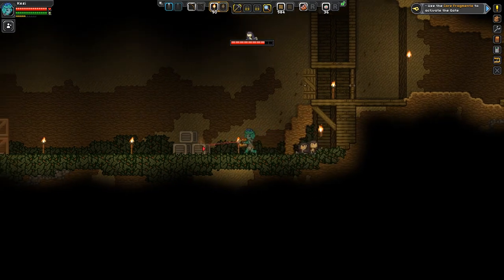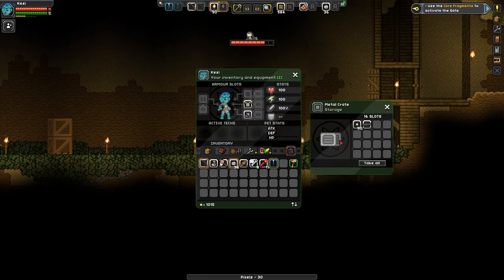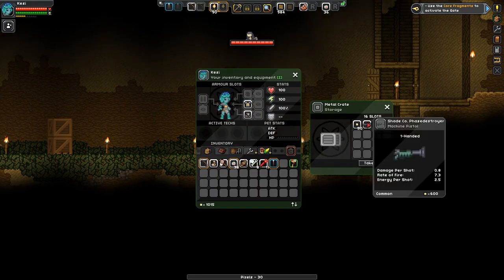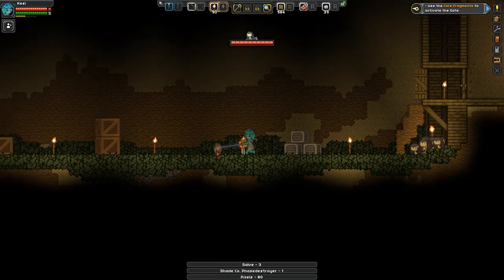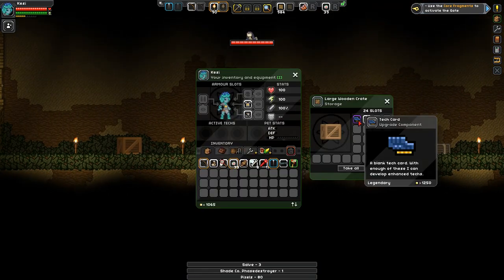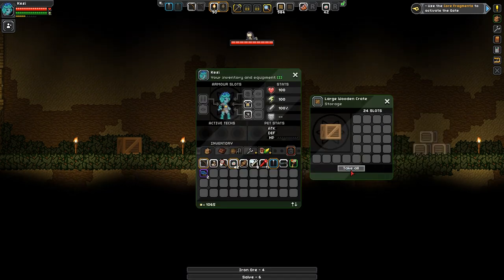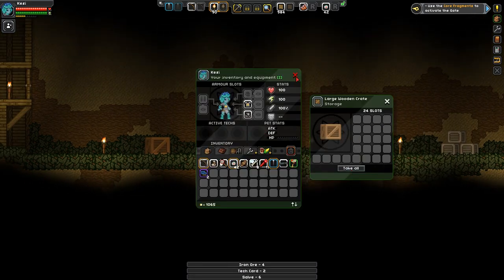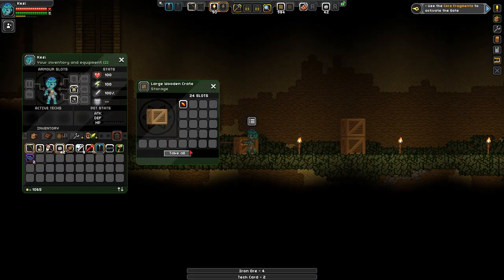Somehow I got 20 core fragments from defeating your mother - I apologize, it was in the name of science. You will all grow up to be powerful alphas of your own zones. I feel pretty terrible right now, but there's also a machine pistol. This is why we needed to be somebody who doesn't have very many moral qualms. I'm sorry, but Kessie is what Kessie does. We actually have enough core fragments to activate the gate now and I didn't even have to go digging for them!